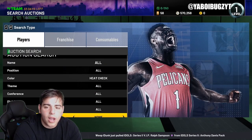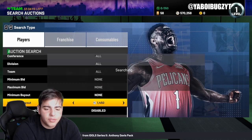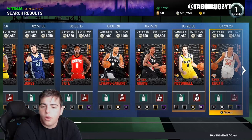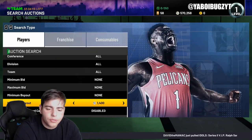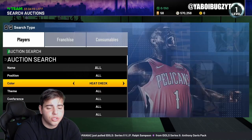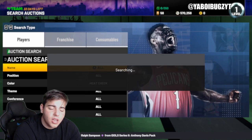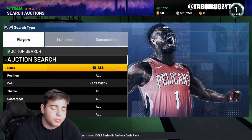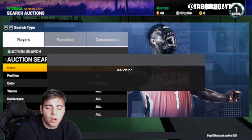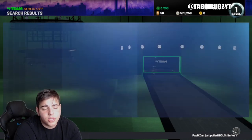We're going to the Heat Check filter. I don't know why I love this filter so much. This filter is goated. I'd say put it around 13,500 to 14,500 and just see what's going on. In my opinion, you probably just have to look for 80 overall cards — that's what makes the most sense. I got a D'Angelo Russell heat check for 1,200 MT and sold for 9,200. That was a huge snipe. Some people don't really understand heat checks, so they just throw them up for cheap.